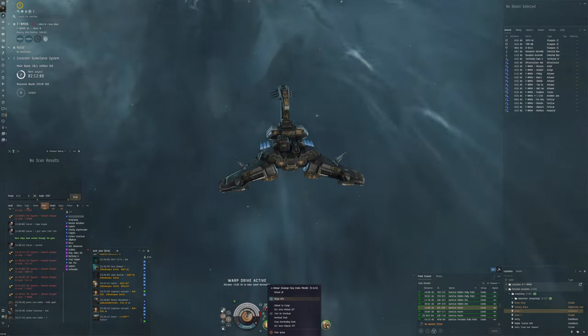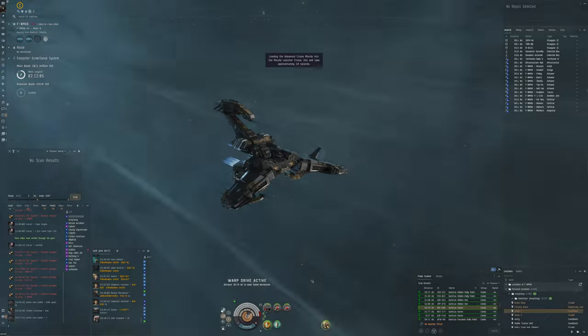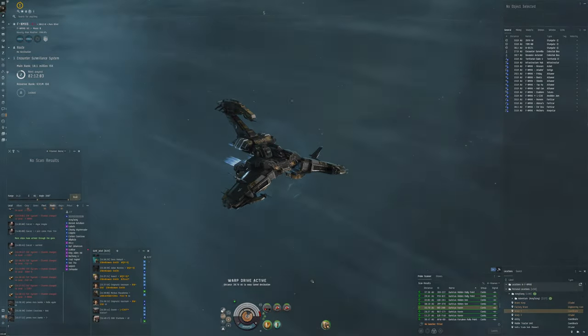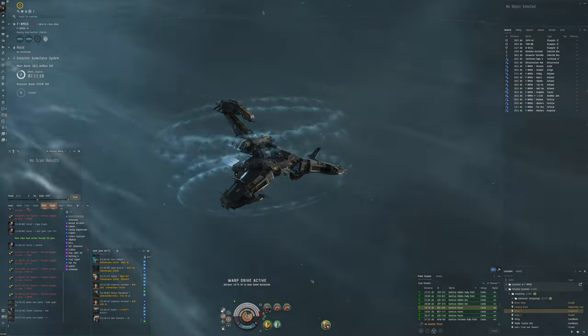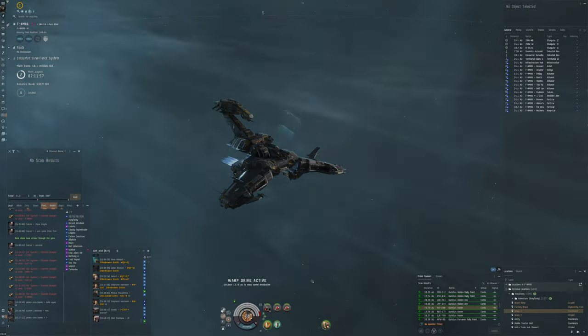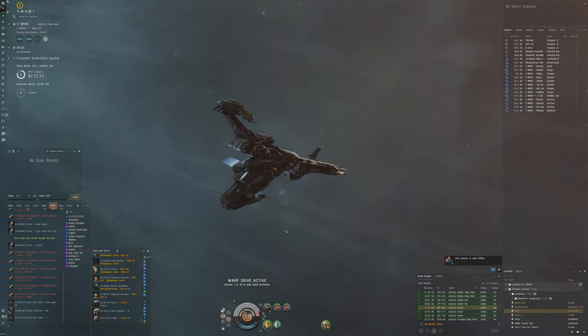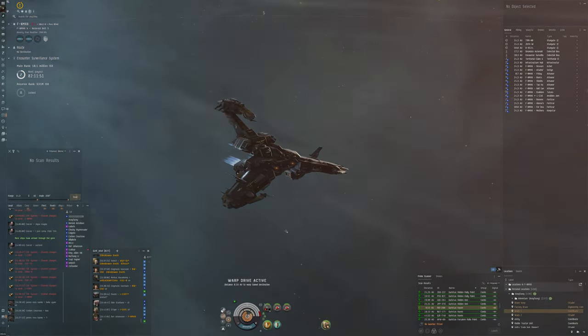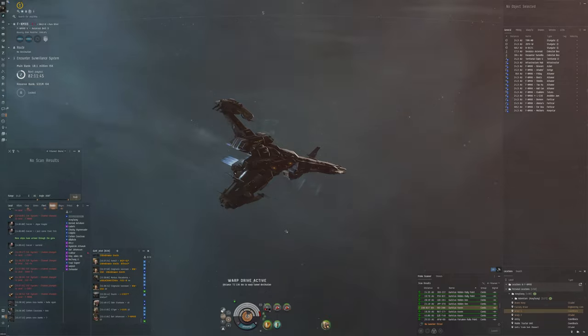What I like to do is put the drones on everything that is a little bit smaller, and then I have the missiles on everything that's big. It could also be an idea to put an omnidirectional tracking link instead of the drone navigation computer — that can give better tracking and also increased drone range, so in some ways maybe that would be a bit better. Let me know in the comments what you think.